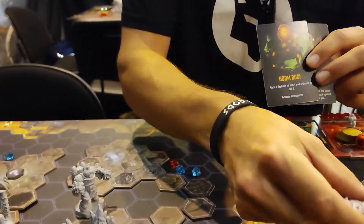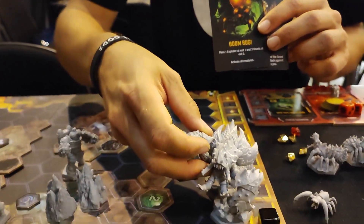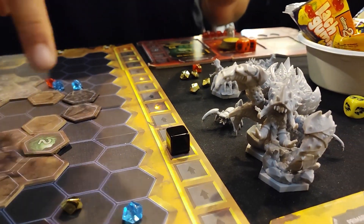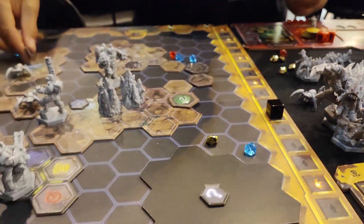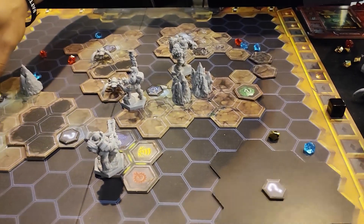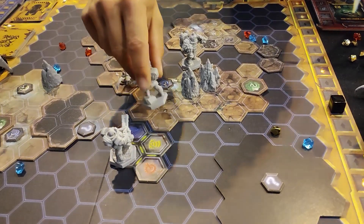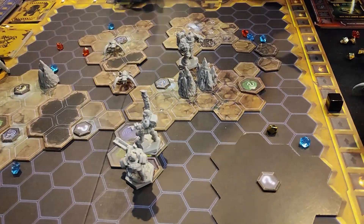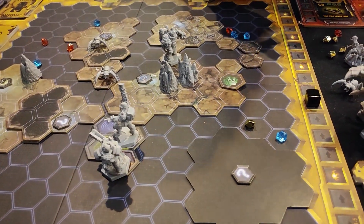A new creature will emerge — sometimes it's a big one, sometimes it's a lot of small ones. You have to go in, get all the objectives, which could be all of these different objectives in the game, get all of those, and then get back into the drop pod again. That's the basic loop of the game.